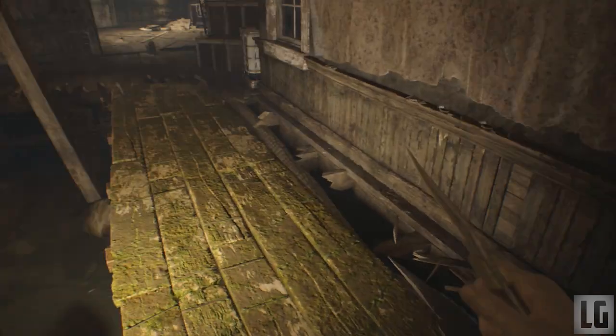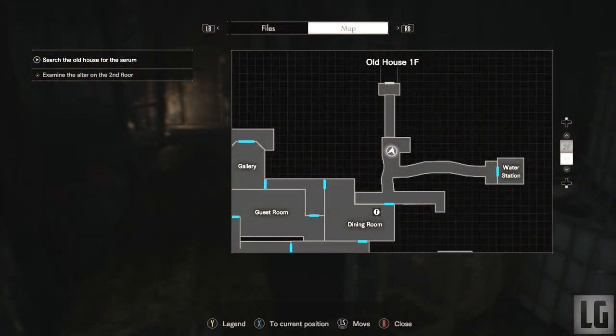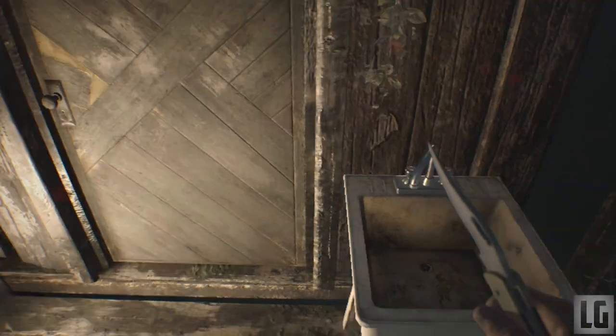We now need the crank for a bridge outside in the swamp. Head outside to where I am on the map — you will have to avoid Marjorie to get here. Head into the swamp and use your crank to raise up the bridge to the outhouse. Inside are the crow key and an antique coin.